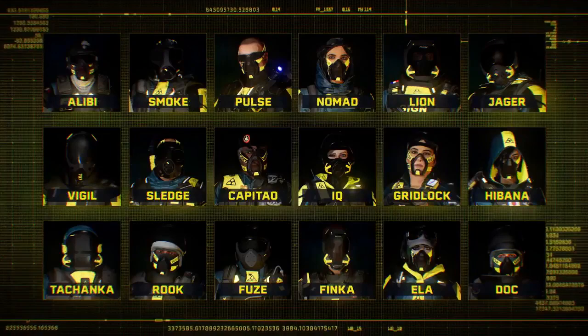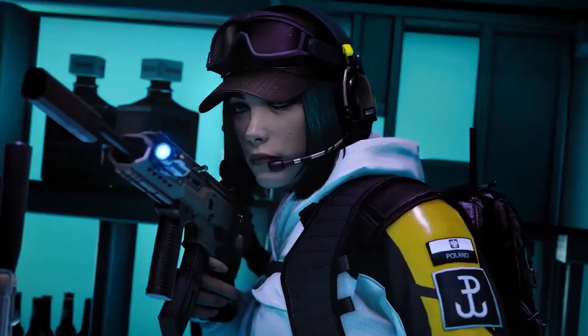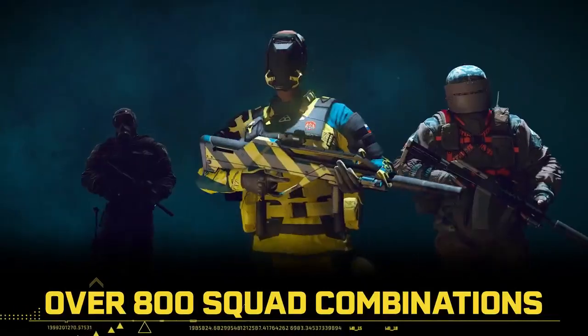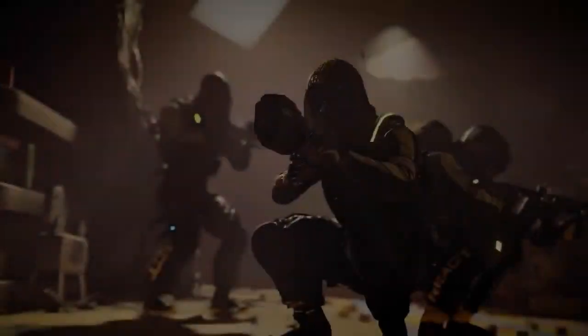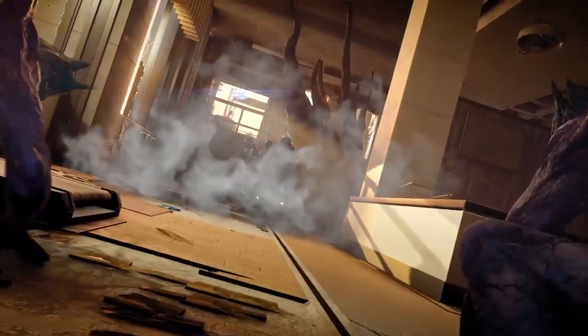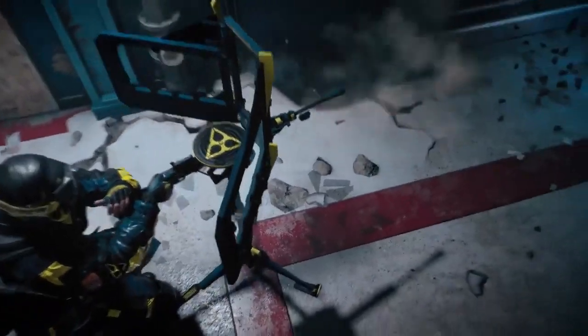You choose from 18 elite operators, each with their own unique abilities, progression paths, play styles, and customization options. Build the right team to complete your mission with over 800 possible squad combinations. Create new entry points with Habana's sticky explosives, or find cover using Capitao's smoke screen. And yes, Tachanka's mounted LMG is back.